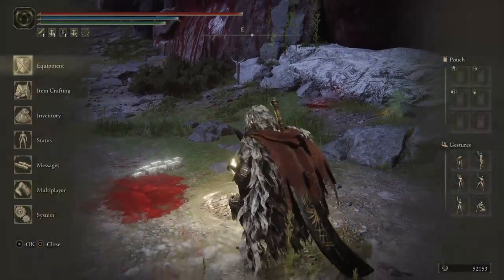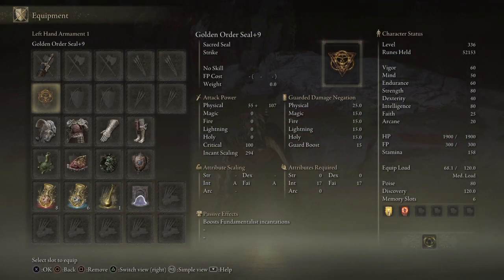Going back to the actual build — the sacred seal I use is the Golden Order Seal upgraded to plus nine. The whole purpose of having it is to cast Golden Vow and Flame Grant Me Strength.